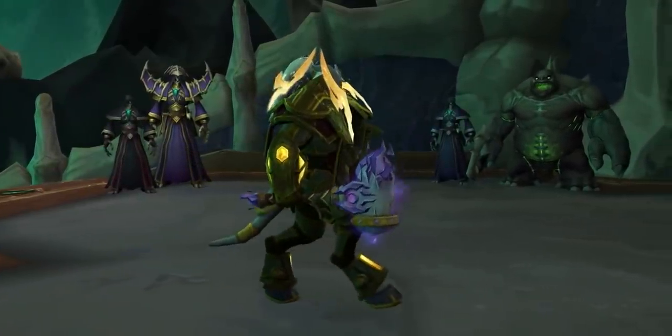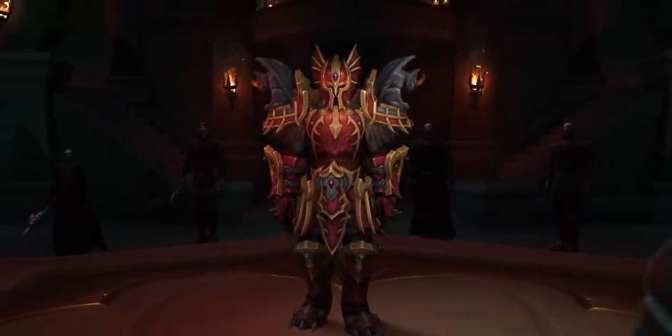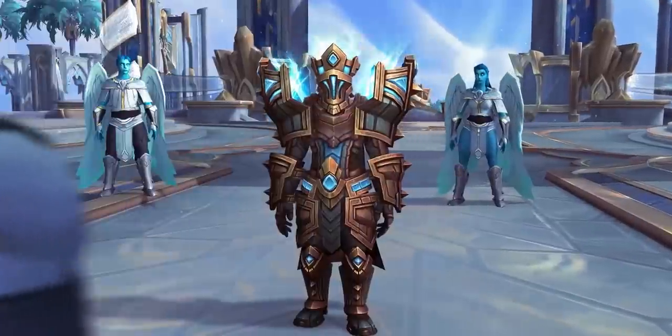Let's begin with actually joining a Covenant. It's really quite simple. Once you hit max level and complete the leveling campaign of the Revendreth zone — completing all of its chapters — the game will move you to a room where the Covenant NPCs are present and you make your choice. This Covenant choice is decently important, though it can be changed at a later date. To actually make your decision, you go to that room in Oribos, talk to the Covenant NPC you'd like to join, follow their dialogue, and that's it. The game will guide you through all of that.